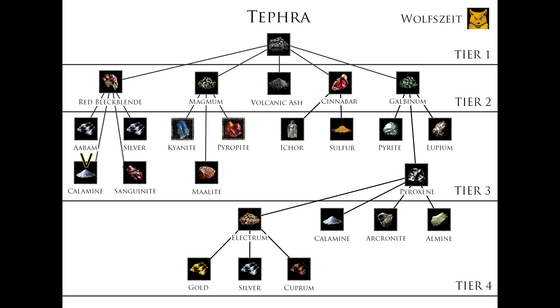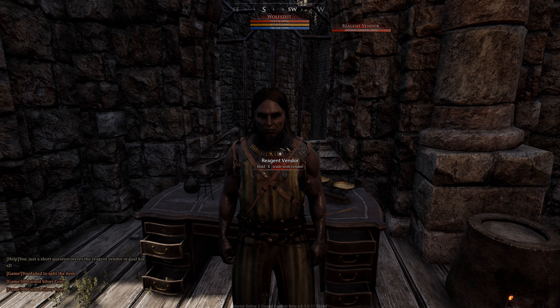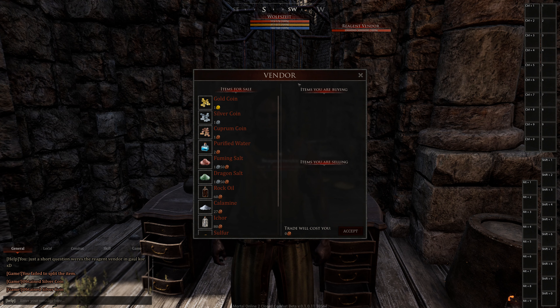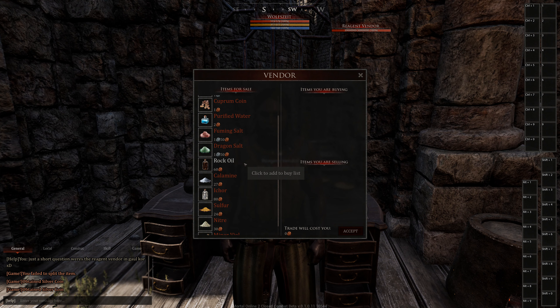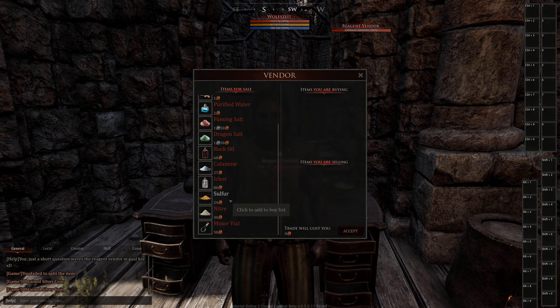Last but not least, the sanguinite — the most important material from red bleakblend. Very important because you use this to make Ogmium later in the refining process. One little side note: you can get your catalysts from the reagent vendor if you can't extract them, or if you want to save time. But we don't know if Starvolt will change what's available at the reagent vendor, so always look for other catalysts too. Link in the description.